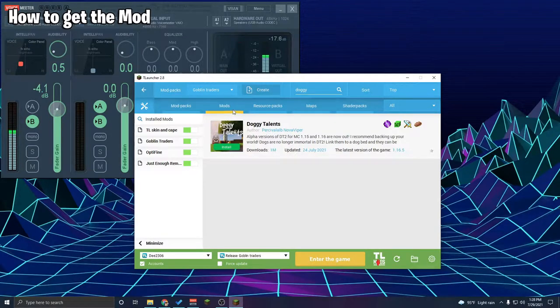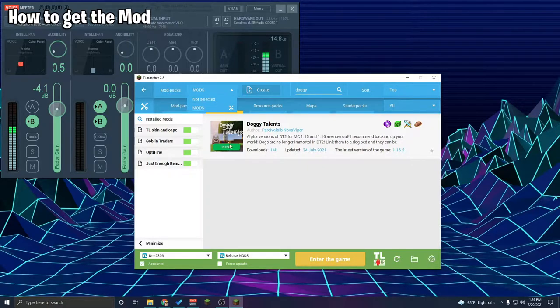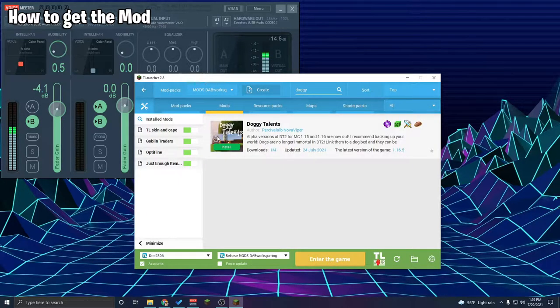Let's go into mods and search for Doggy Talons. Click on mods, type in Doggy Talons. If it's not letting you, make sure you click over here where nothing is selected. If it's still not working, click create and make your own little mod pack. I'll just call mine DABworks Gaming and save that. Now you've got your mod pack set up — so click in Doggy Talons.